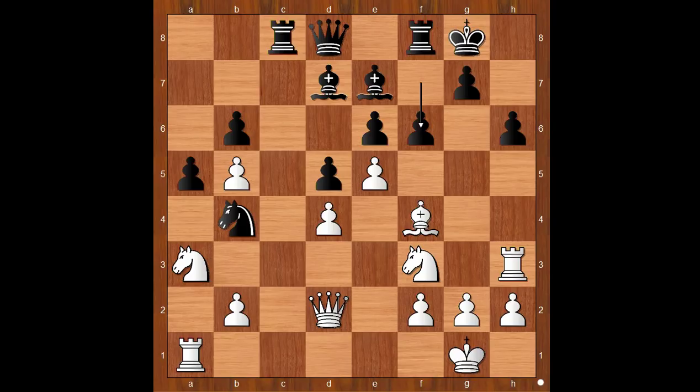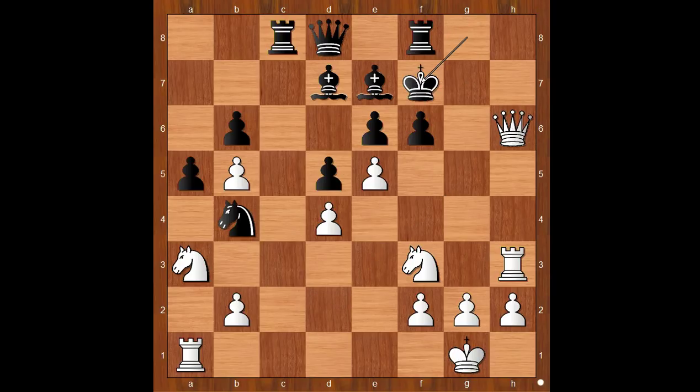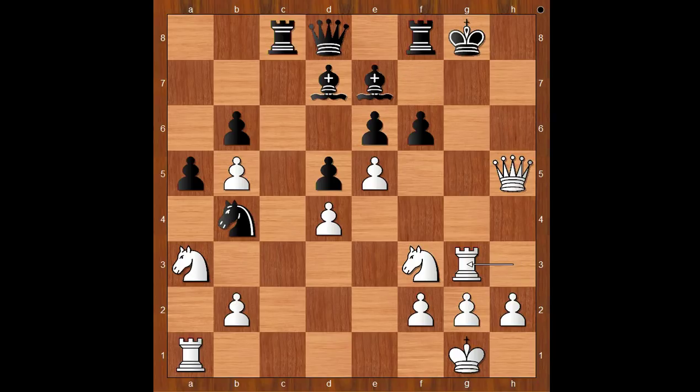What did you find? Pawn takes pawn on f6 was expected, and then black would play bishop takes on f6. But there was a surprise — bishop takes on h6 was played. Black to move. f takes on e5. If g takes on h6, then queen takes pawn on h6, and after king to f7, queen to h5 check, king to g8, rook to g3 check — mate.